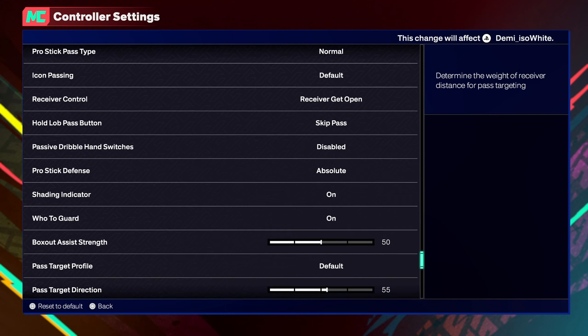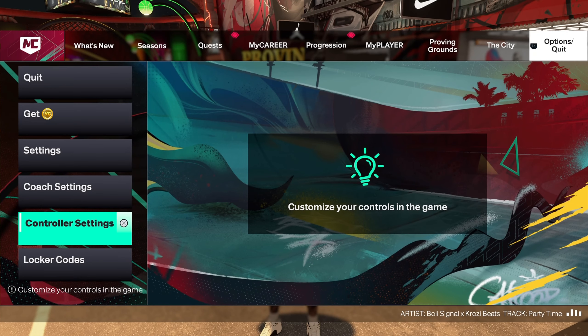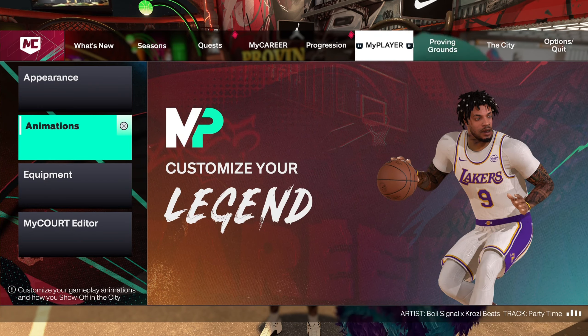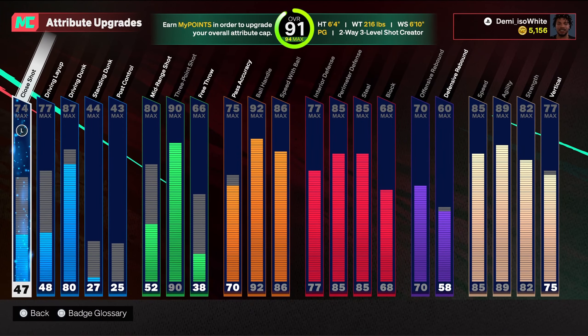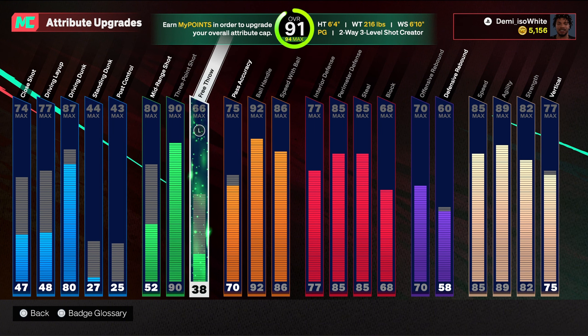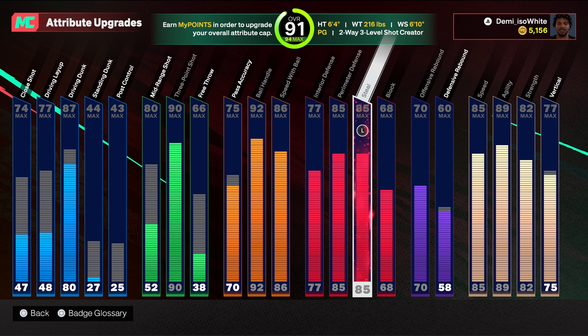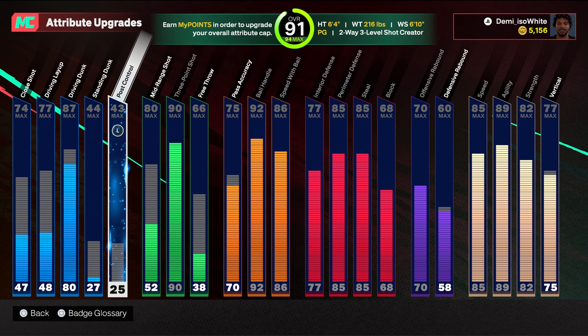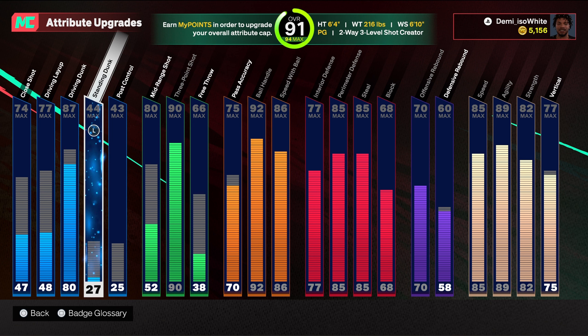Make sure y'all go ahead and try push. Check out these jump shots — try it in the mod court, if you got a pro-am team try it in the pro-am practice facility, or even test your build. I got a 6'4 demigod build — definitely got good defense, definitely got everything it needs. Check out the attributes.